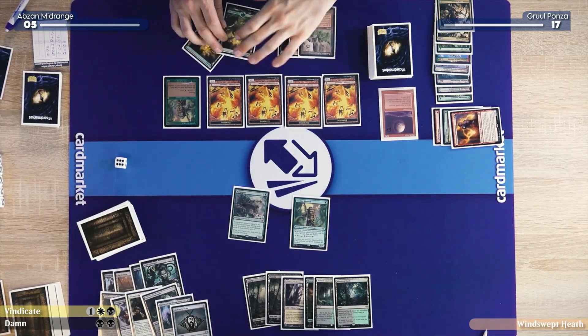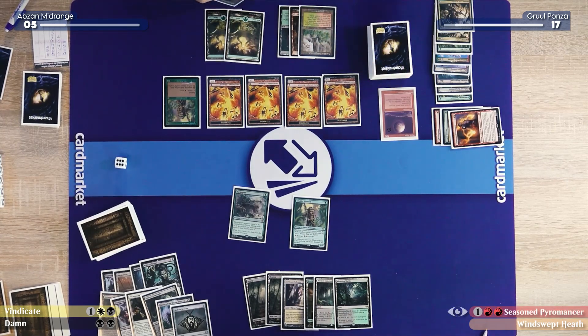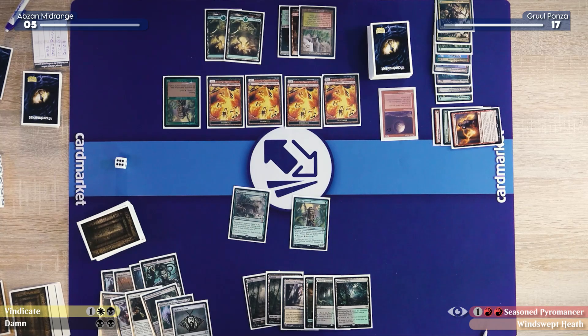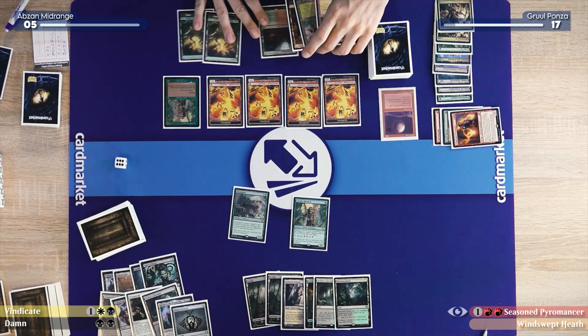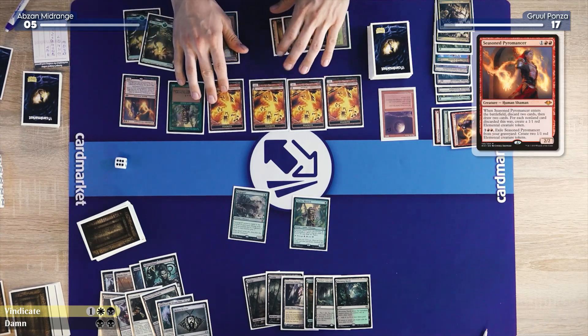You have currently more information than I do — that will change immediately. I'll play this Mountain. I will play a Seasoned Pyromancer — yet another one. I'll draw two cards.